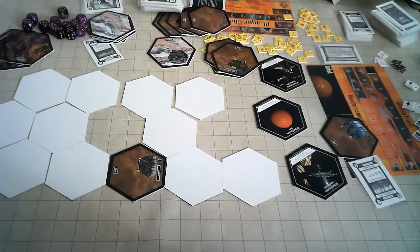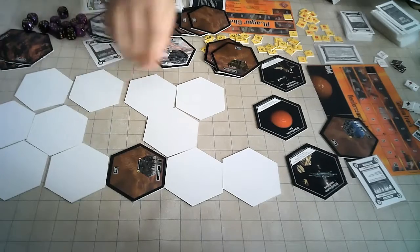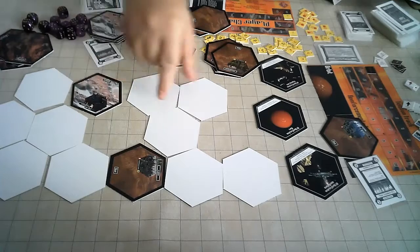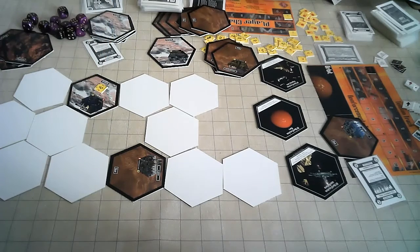Players roll off for first placement. When a player goes to place a unit, they choose one of their units, choose a hex in play, and place the unit there. The hex is face down and gets turned face up. During the initial drop, a new unit may never be dropped onto a hex that already contains a unit. You're not allowed to drop into a location, so they start out in terrain outside of locations like New Antioch, for example.